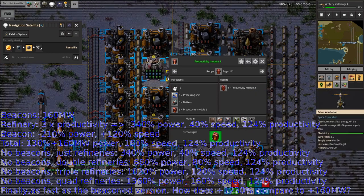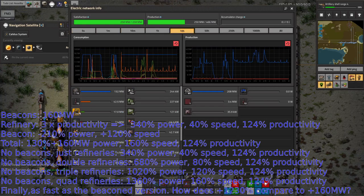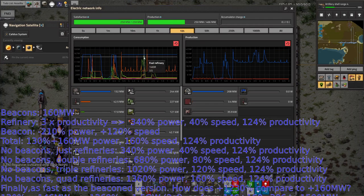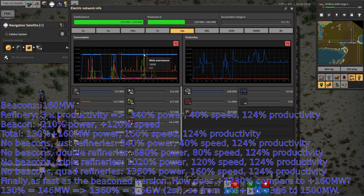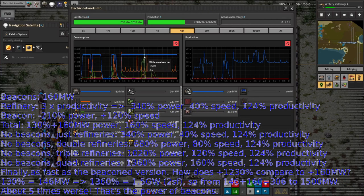Looking at the power graph - the green line shows that when everything's running absolutely flat out, we're using almost as much power as we've got available. If we tripled this we'd be using 50% more power, so it would actually be worse when everything's running at full chat. The problem is we've got these beacons turned on when all these machines are turned off.